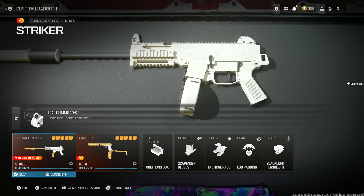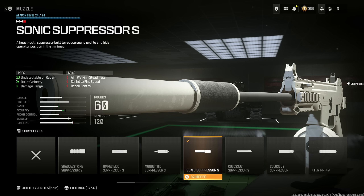We're going to start out with the Striker because this is a fan favorite. You start out with the Sonic Suppressor S for being undetectable by radar, bullet velocity, and damage range at the cost of aim walking steadiness, sprint to fire speed, and recoil control.